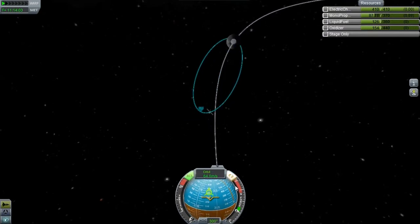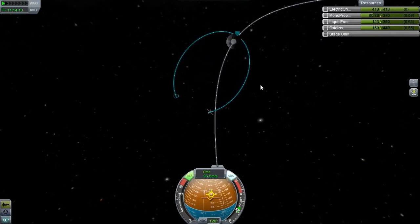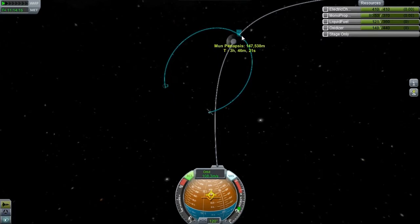I've already missed the apoapsis, so let's do some corrections quickly. Let's turn all the way around and thrust away from the moon. This is going to get interesting. And I'm technically going to escape its gravity — I've got to wait until I've got a decent periapsis above it. Then we wait until I'm closer to there.